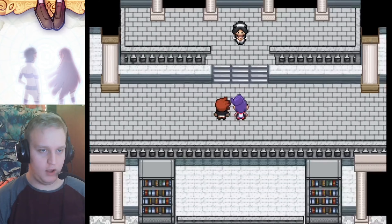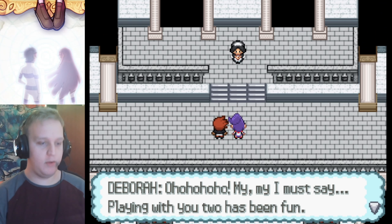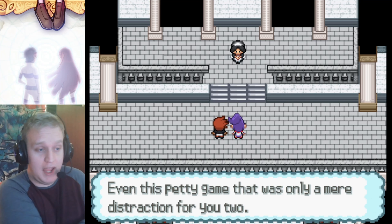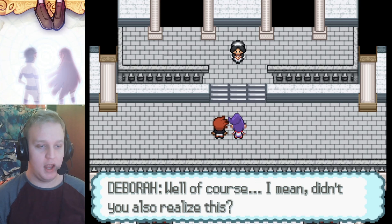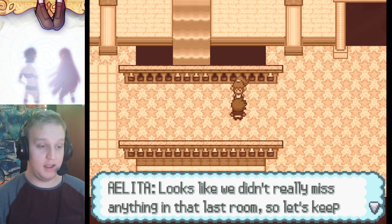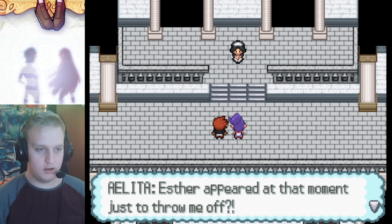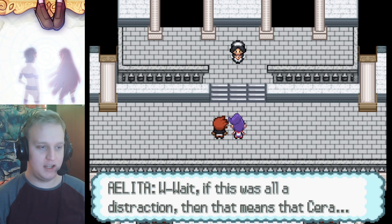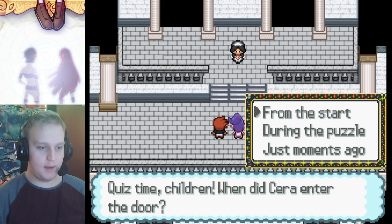It's one of the villains. They say playing with us has been fun but all good things must come to an end - this was only a mere distraction. A distraction? Well of course - didn't we realize? Remember what was said before Aster disappeared? It looks like we didn't really miss anything in the last room. But actually this was all just to throw us off, apparently, and we fell for it. If this was all a distraction, that means Sarah entered the door a long time ago. Quiz time: when did Sarah enter the door? From the start.